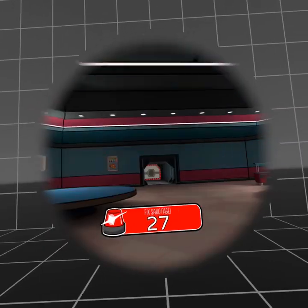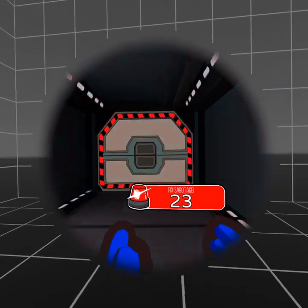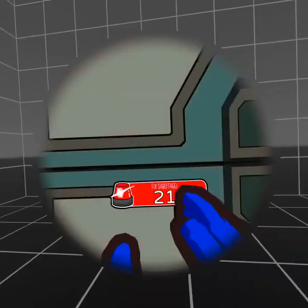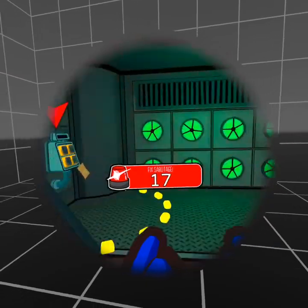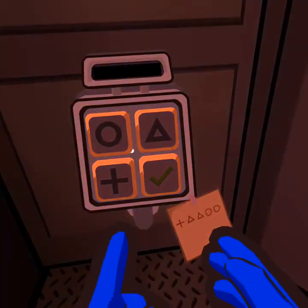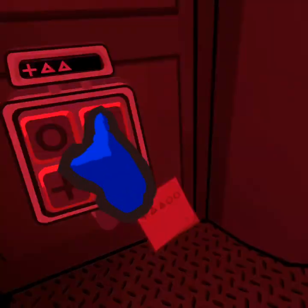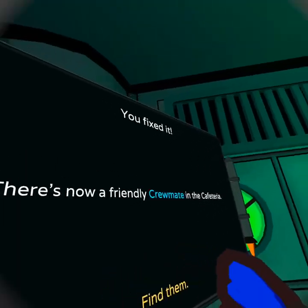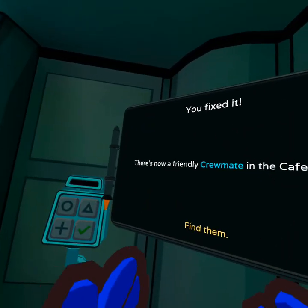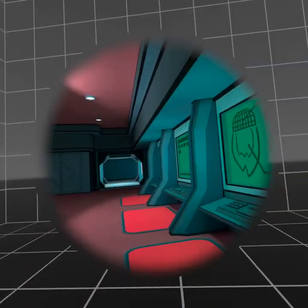We need to go fix this sabotage fast. Oh there we go, I was kind of confused. What's the code? Plus triangle, triangle. There we go, fixed it! You fixed it, yay! There's now a friendly crewmate in the cafeteria — find them.